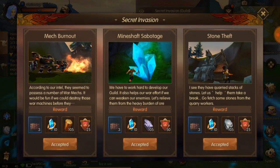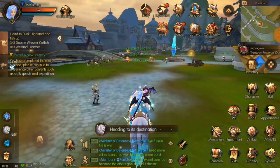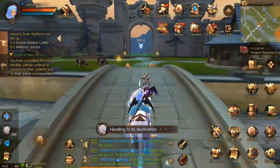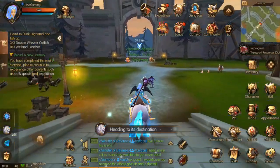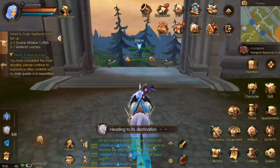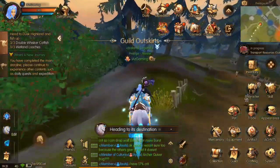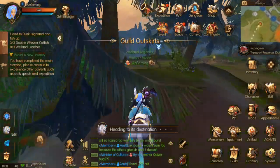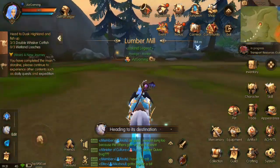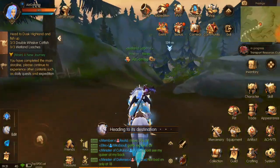Click on secret invasions and you'll have options: mech burnout, mind shaft sabotage, and stone thief. Click accept, and you'll start running towards the enemy faction. You'll see enemies there — you'll probably PvP some. As soon as you get there, the first thing you want to do is collect all the quests around you near the portal. There'll be NPCs with exclamation marks — collect those quests. There'll be mining quests, airplane bombing quests, and your mech burnout quest.